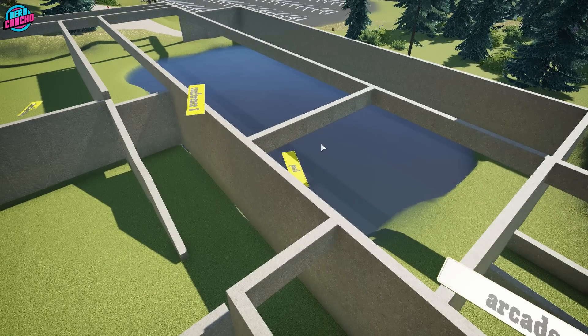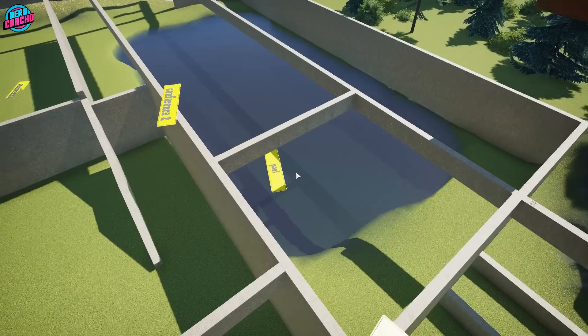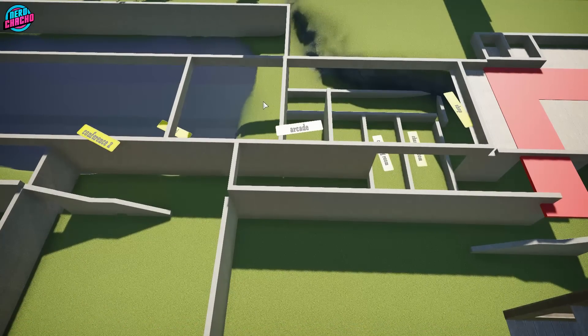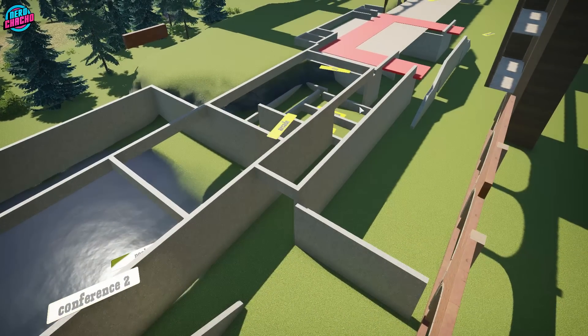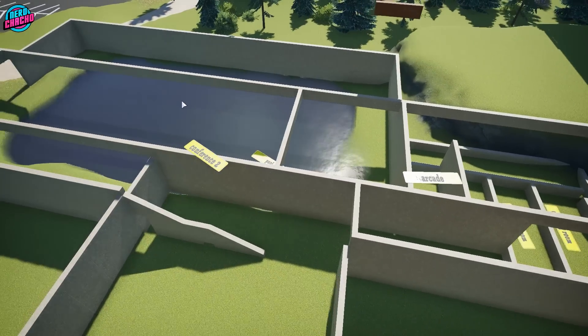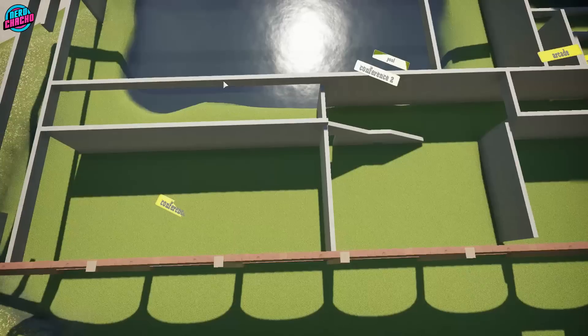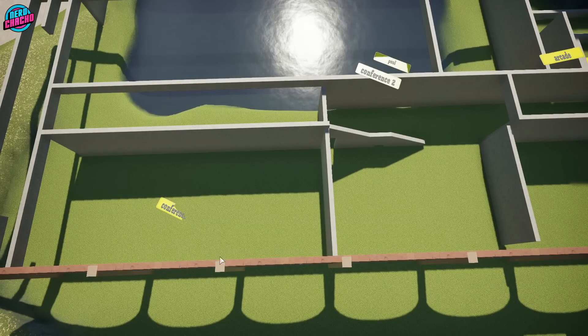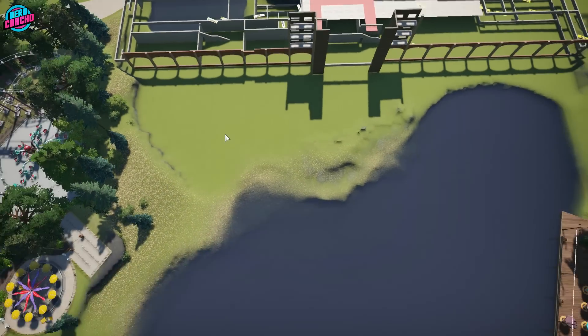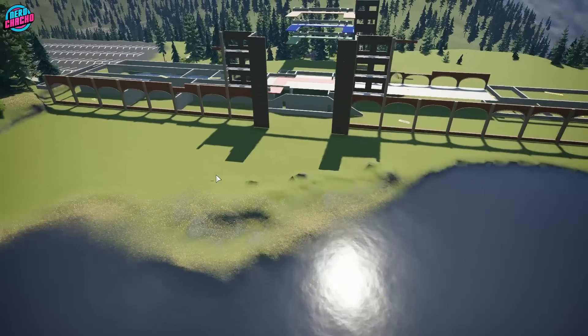I've got so many ideas for this one — I've seen so many videos recently of this actually working well in practice. On the top level, we're going to have a shop and an arcade. There's going to be a balcony, the arcade will be in this bit, the shop in this bit, and the pool is going to be underneath. Then this is a conference center — two conference rooms. The first will be on top of the pool, the second will be lakeside. This is going to be the reception area, a seating area, and then a patio.